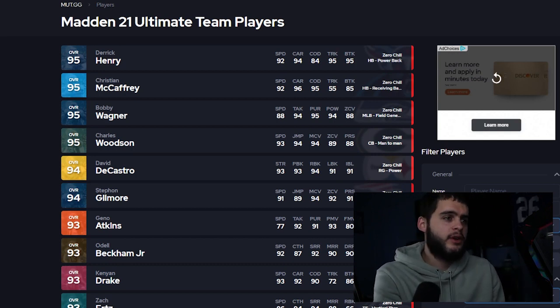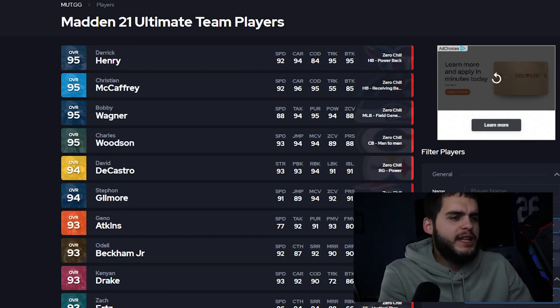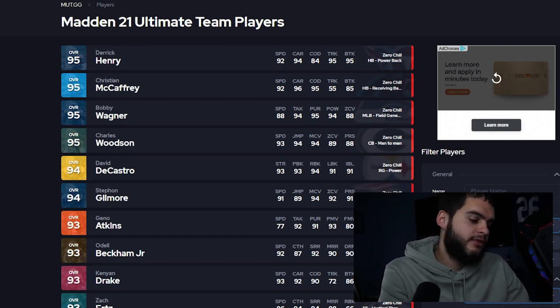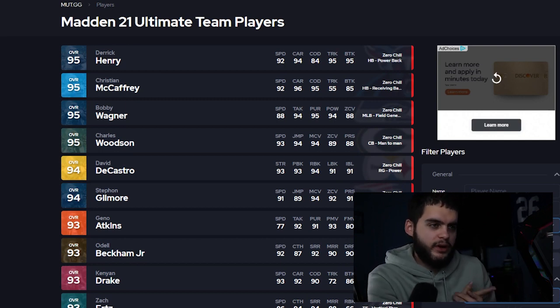That's when we're really going to start hitting those 99 overall cards — those top-tier powered-up cards. And how many cards they drop during Zero Chill just kills everything before it. Forget everything you knew about past promos — Zero Chill kills almost everything from before it.